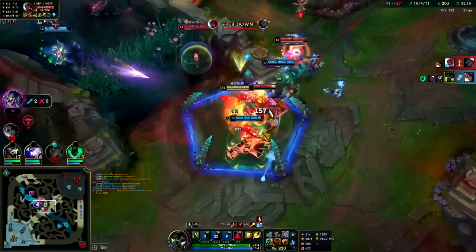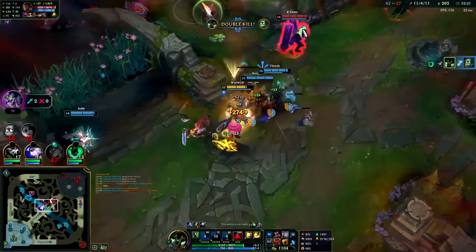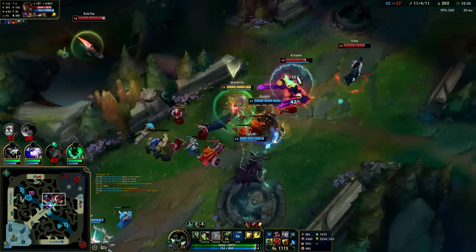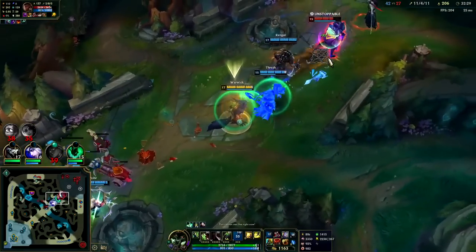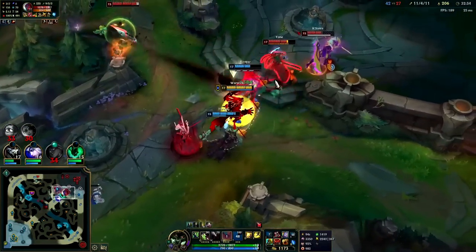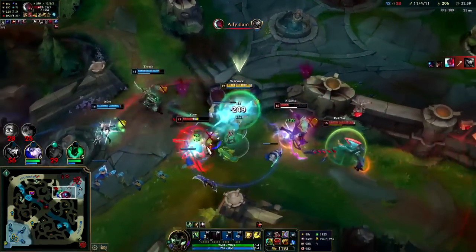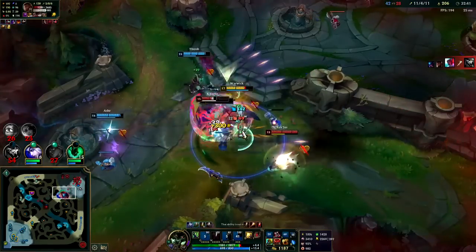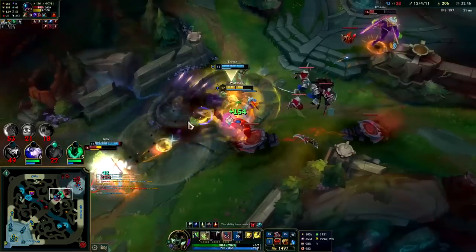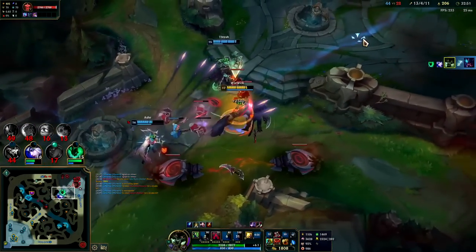We get the fear — down she goes. Warwick's R goes to waste because the teammates can't follow up, but I have full stacks of Lethal Tempo. I'd prefer to get on the Yon. Get the Q-through double fear. Gotta focus the Yon, get him slowed on Randuin's. Kassadin wants to trade autos. Flash, fear, Q — down she goes. Very nice — that should be GGs man.